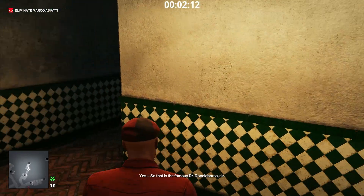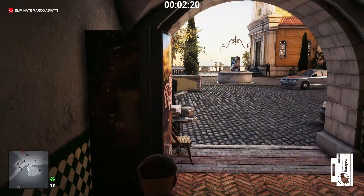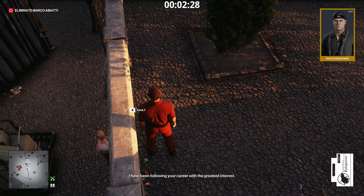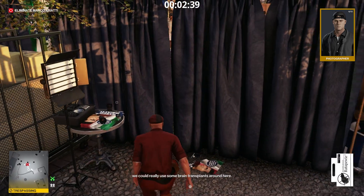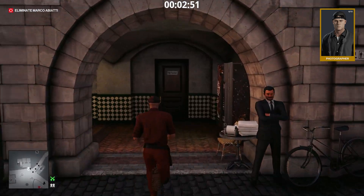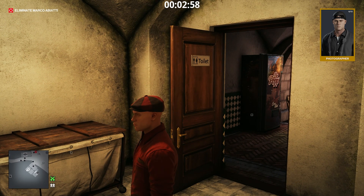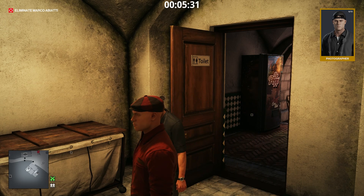Let's go outside. We are at the public restroom near the morgue. Take this emetic — we are going to poison the photographer. Careful, there is an NPC lurking around here. We wait until she goes away. Let's go. Poison this water bottle. Now all we have to do is wait for the photographer at the public restroom. Wait for the door to close.